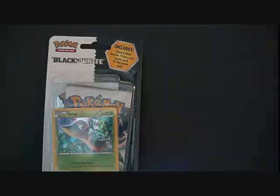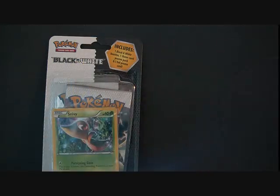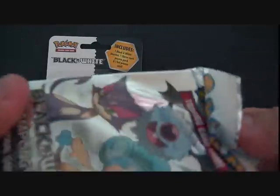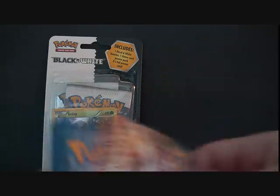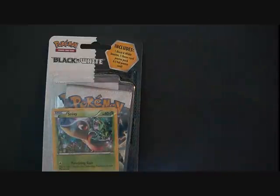This Oshawott promo might be for trade if I don't already trade it tomorrow or Sunday, because I already have one from the blister. So we got another sampler pack — let's open this. I would have preferred them giving us these kind of packs rather than just three same packs. We got Oshawott, good artwork, Solosis, and Switch. I'd have preferred this over the black and white preview pack that came with, I think, the same cards.